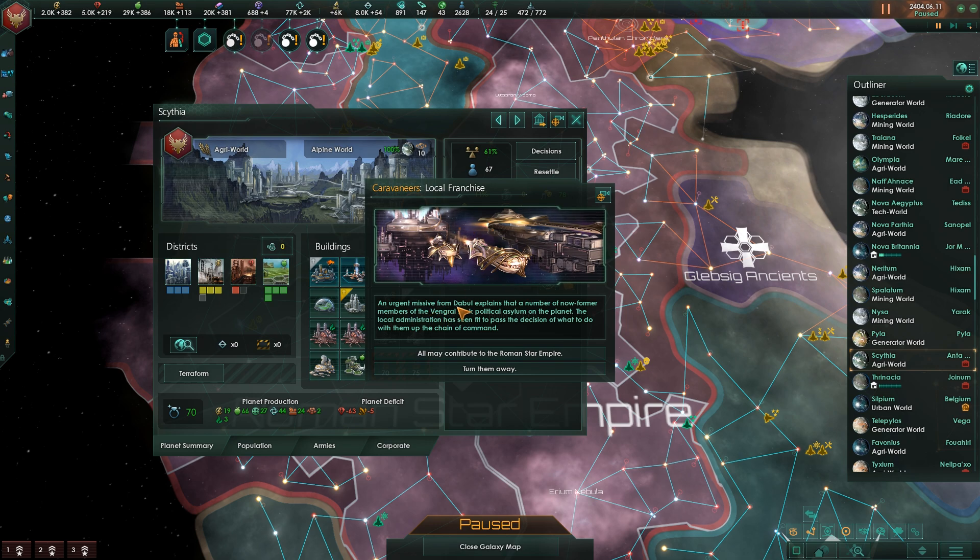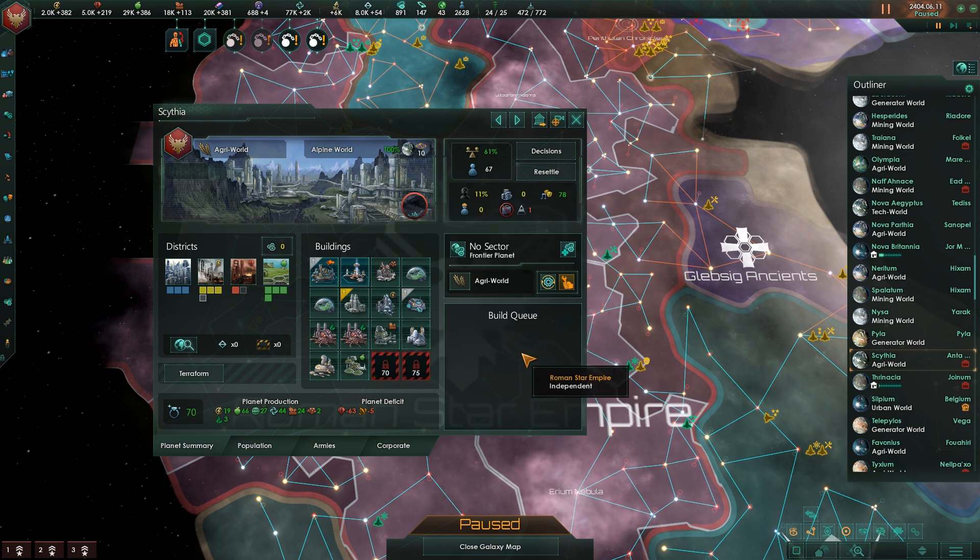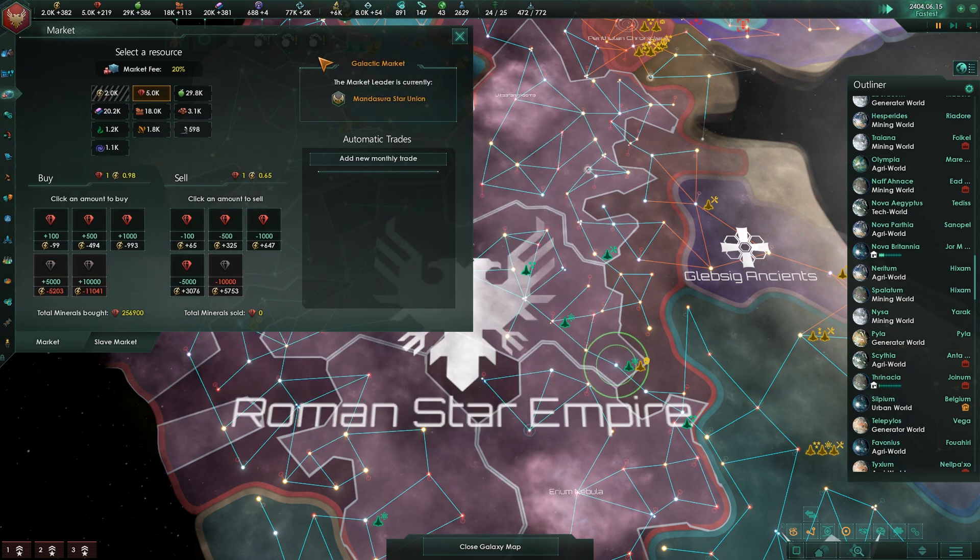An urgent missive from Dabble explains that a number of now-former members of the Vengrel seek political asylum on the planet. The local administration has passed the decision up the chain of command. All may contribute to the Roman Star Empire.